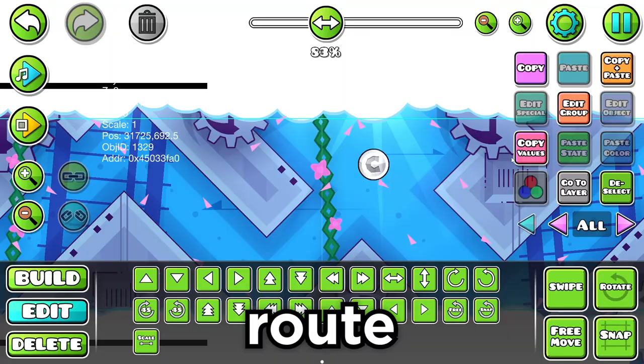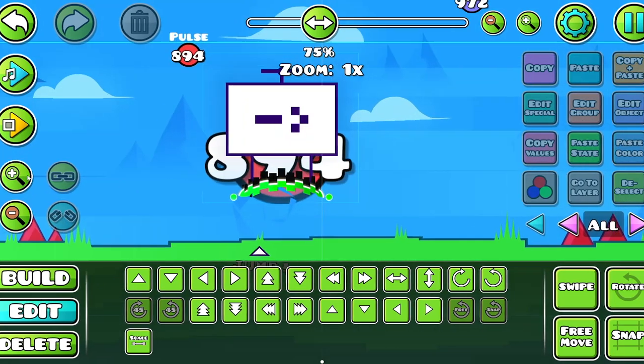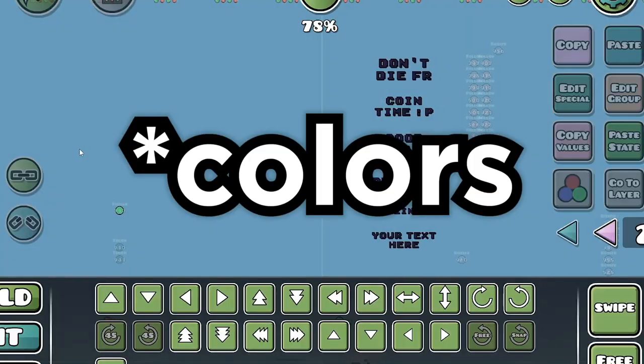We could just quit there, but would that really be like me — calling it quits when, in all honesty, it's a very reasonable time to call it quits? No, of course not. This part has a coin route, though this doesn't really complicate things that much. The coin route I have set up gets toggled off when you touch this enlargement portal, so all I really have to do is make some new messages with the same colors.